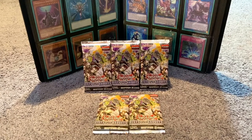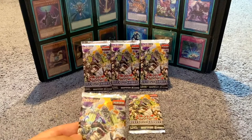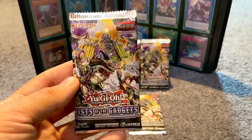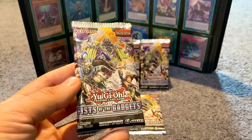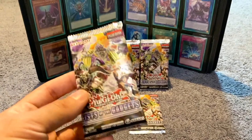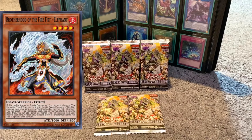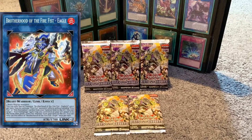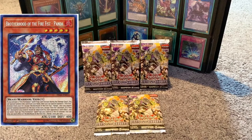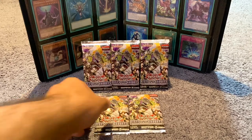What's going on guys, so in this video we have the first edition Fist of Gadgets booster packs. We got five booster packs here, picked these up at Walmart. I'm looking to get more machine-type monsters so I'm pretty sure this might be the best thing for it. The top card to pull is the Brotherhood of Fire Fist Elephant, going for around 11 bucks, and we also have Brotherhood of Fire Fist Eagle and Brotherhood of Fire Fist Panda. Those are the top three pulls, so let's open these up and see what we can get.